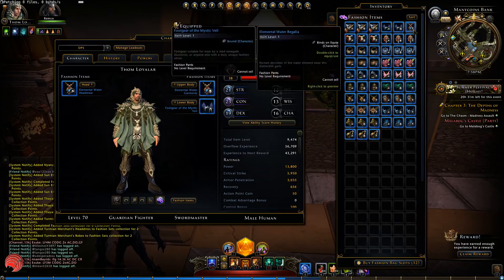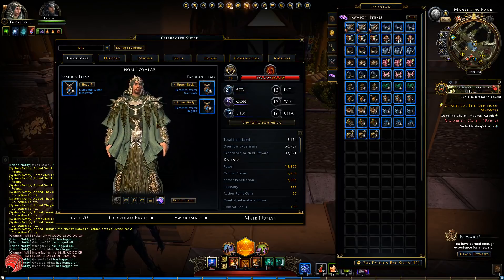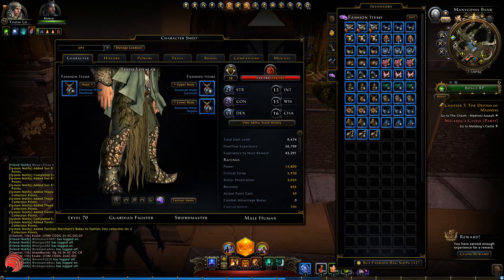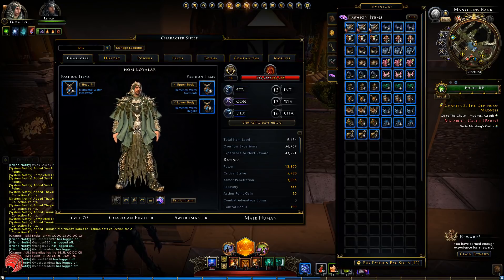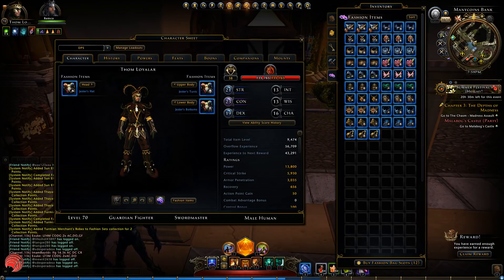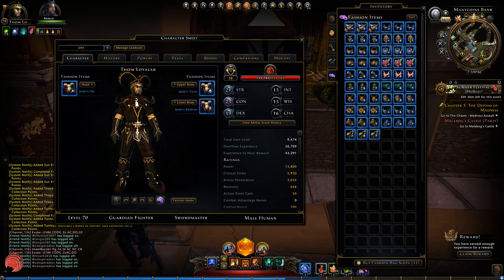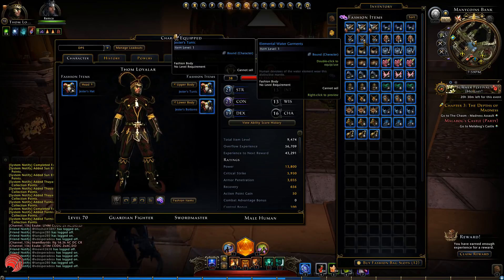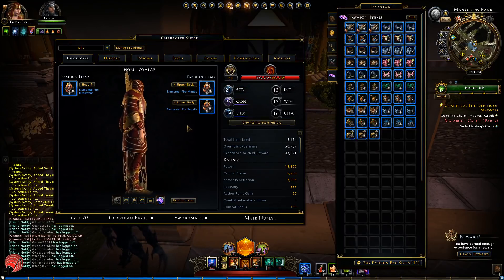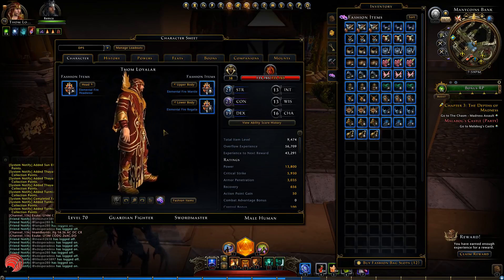Then we get to the Elemental Water stuff — wow, this looks weird. It's like you've been swimming in the sea for too long, dragged along the bottom. This is so weird. Then the Jester set — a little bit as expected, very covered, in contrast to the female set which is very open. Then Elemental Fire — looks very similar to the female set, with the back piece behind the head.